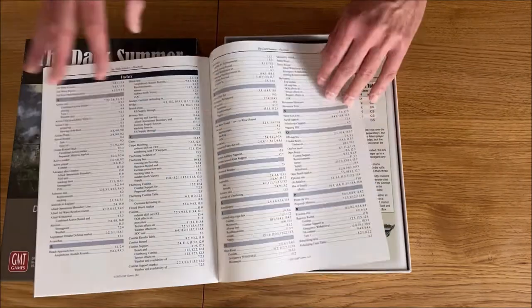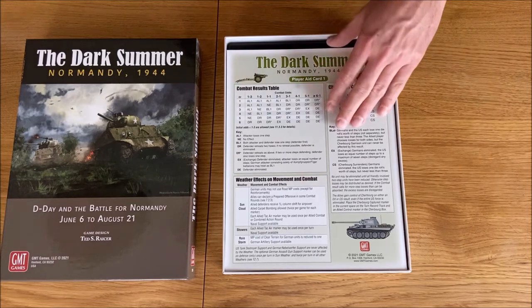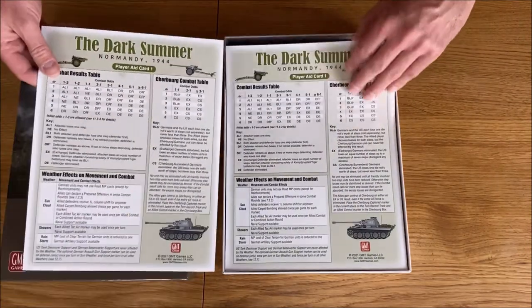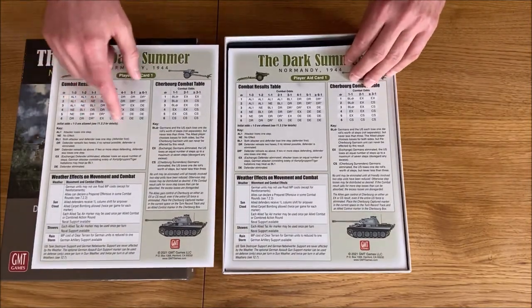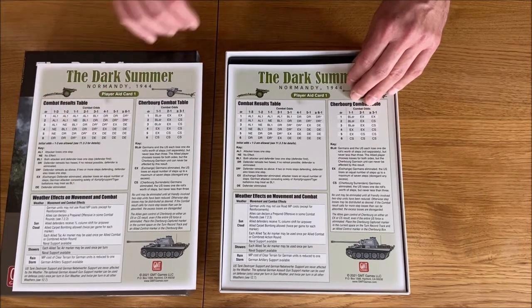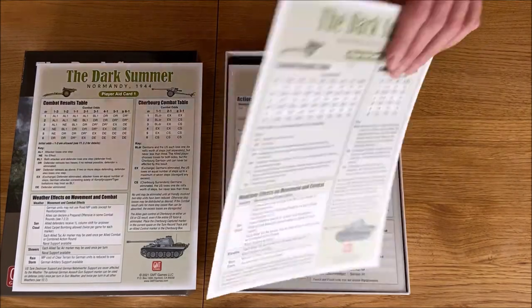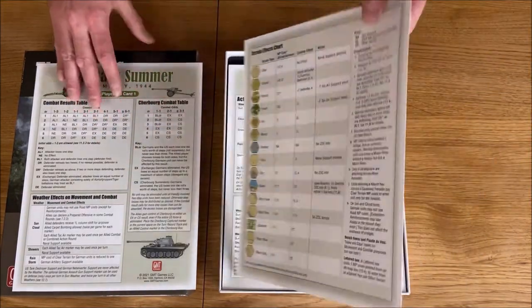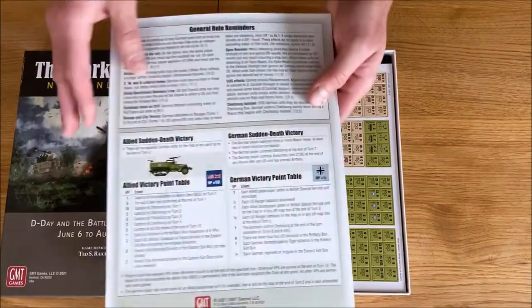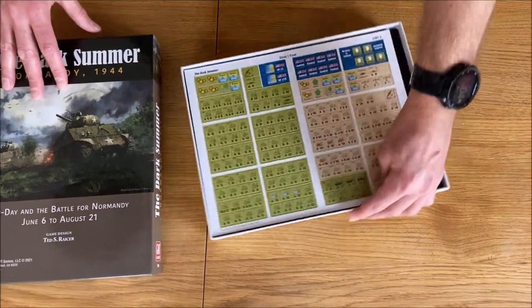These are the tokens manifest and chips manifest. Now, what do we have here? We have player aids — two player aids, one for each side. A combat resolution table: I know some wargamers would like to see less of those, but I still think this is one of the quickest, easiest, and most straightforward resolutions in these games. There is also a terrain chart, and a second side of the player aid which can be used by both sides.